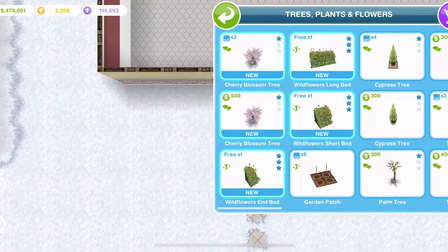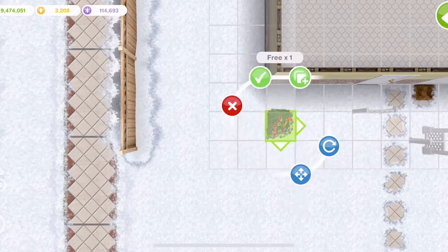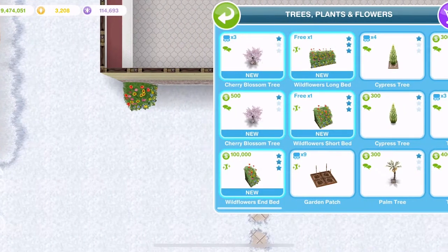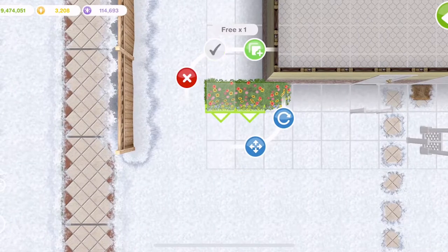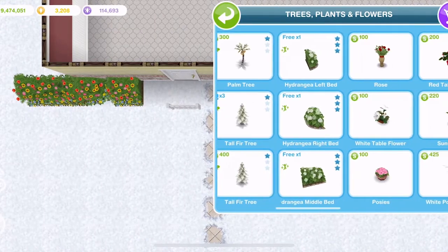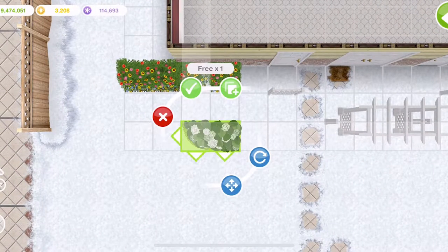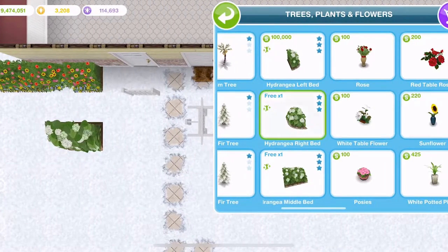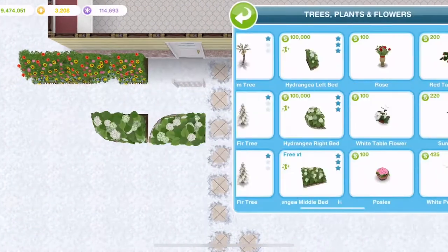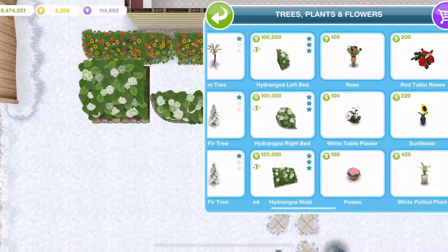In the trees, plants and flowers, we've got these wildflowers. We've got an end bed — wow, these are nice. Then we've got a long wildflower bed and a short bed. And we also have the hydrangeas: hydrangeas left, hydrangeas right, and hydrangeas middle. Wow, they're huge.